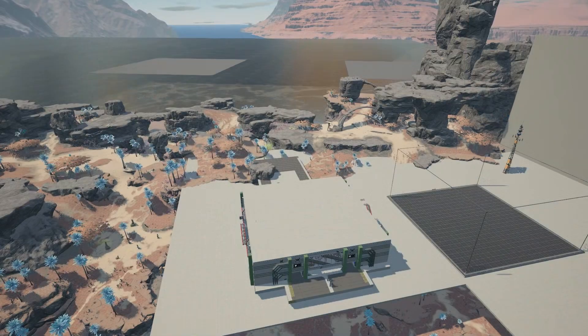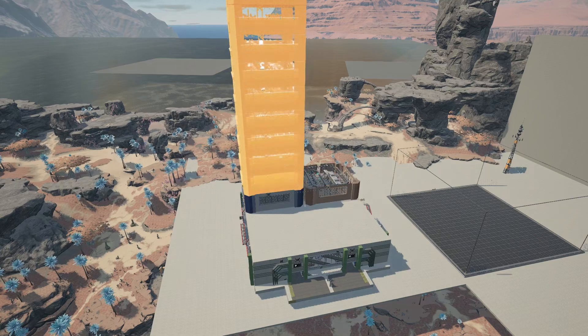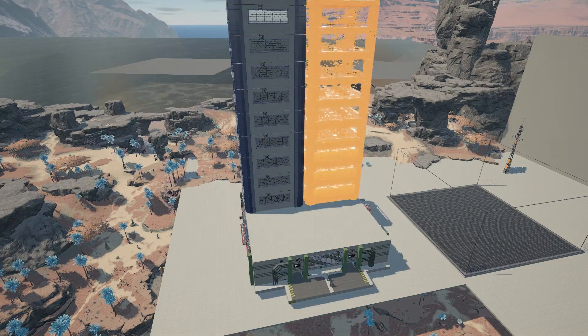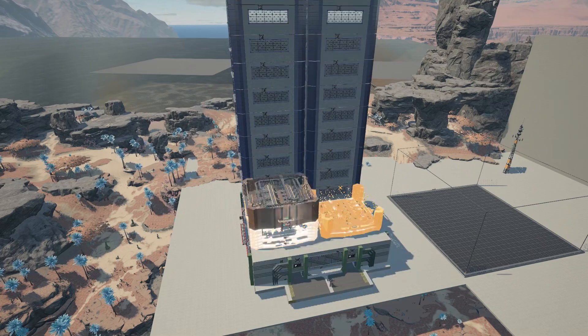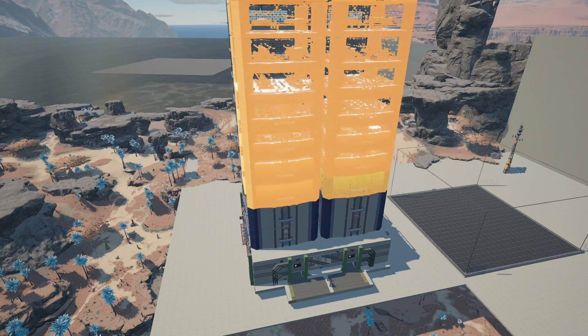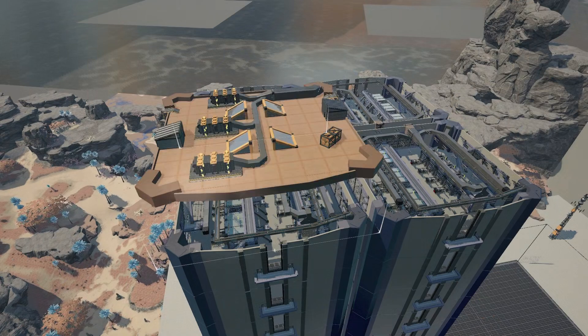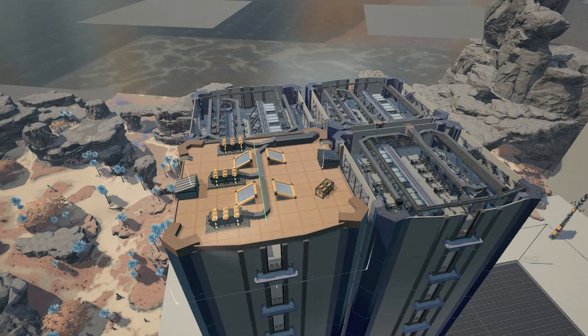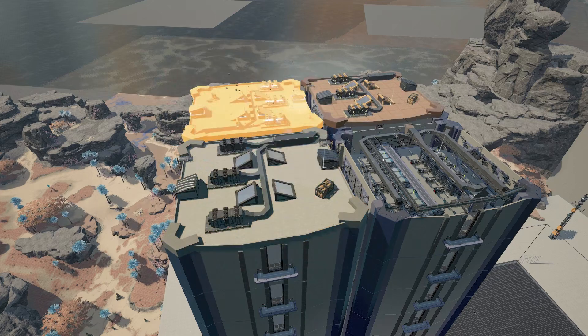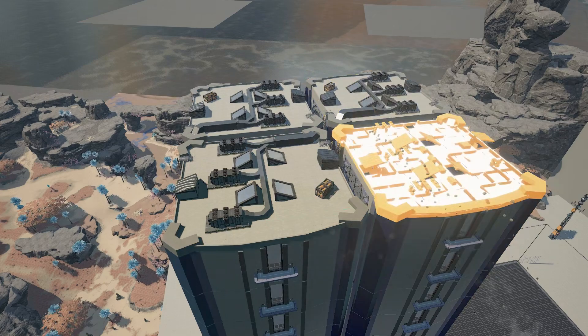Congratulations, you have successfully created a modular factory capable of producing two Fix-It Incorporated Proprietary Smart Plates per minute. Next, construct 35 more of these modular factories and deliver the necessary resources to them. Before your next external audit, be sure to install a roof-mounted air conditioning system compliant with the Terran United States Occupational Safety and Health Administration Requirement 1: Air Filtration and Conditioning.